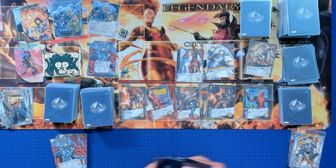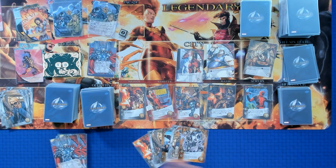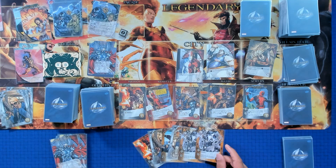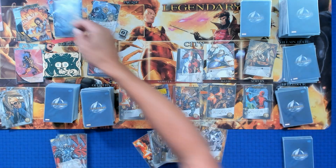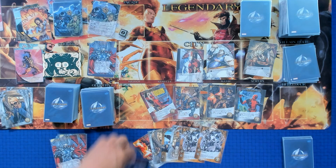We got Russell! That was completely unplanned — totally lucky. That's Firefist, that's Russell, the one we are saving from Cable. We have a yellow card so we're safe from a scheme twist for at least the next turn or so.